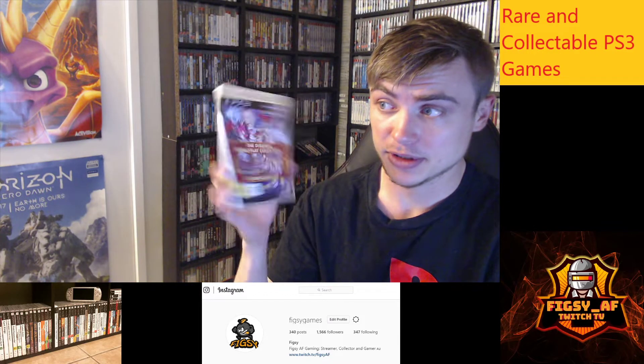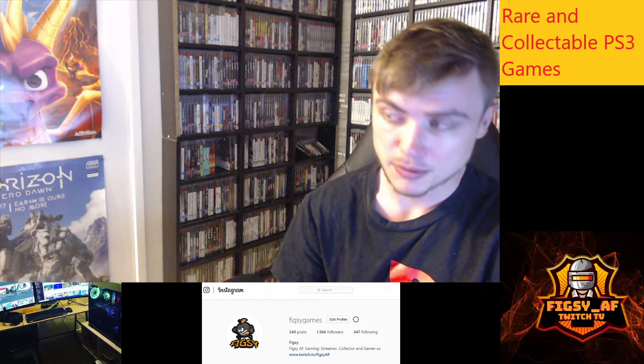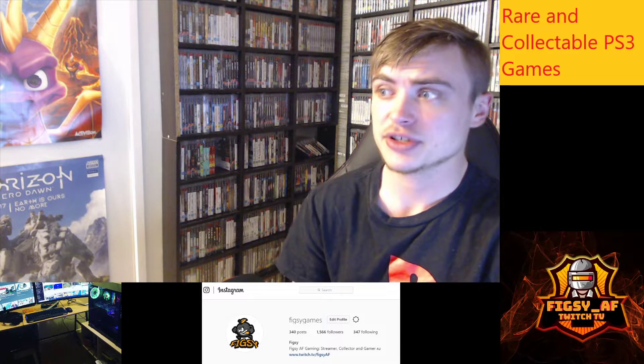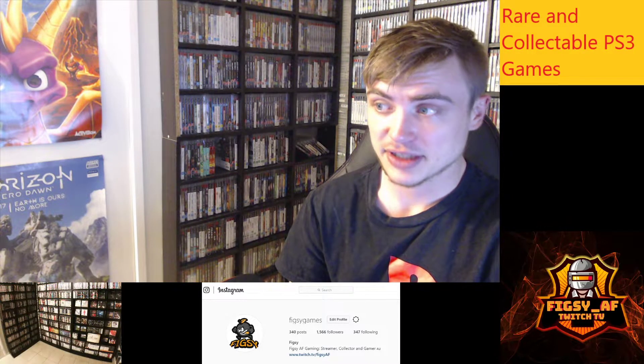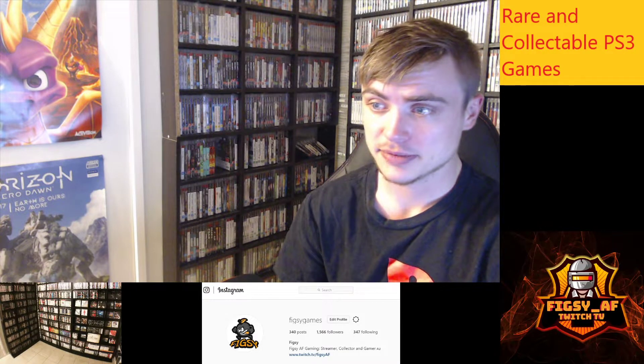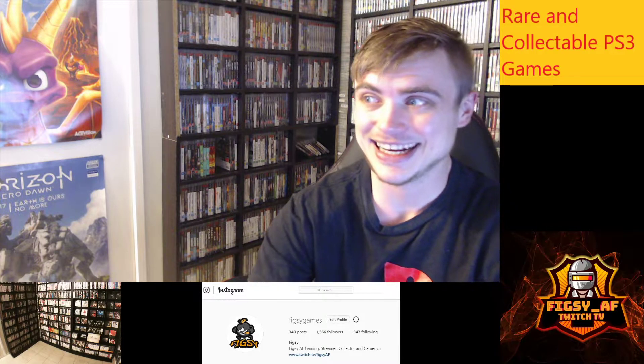You can find the Disgaea triple pack pretty cheap to be honest — you can still find it for under $20. There are a couple more triple packs: one I've already showed is the Atelier triple pack, a little bit more expensive, and the hardest one to find is the Hyperdimension Neptunia collection, which we'll get to when we get to the letter H.